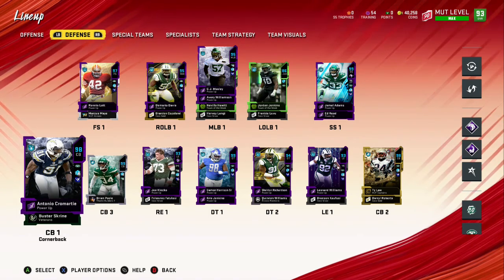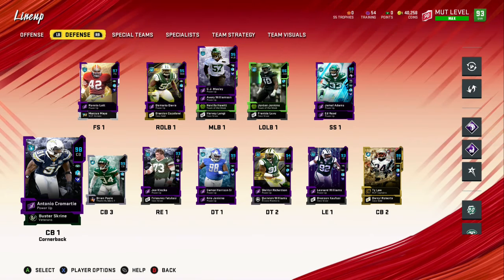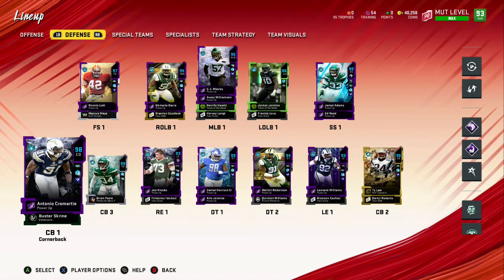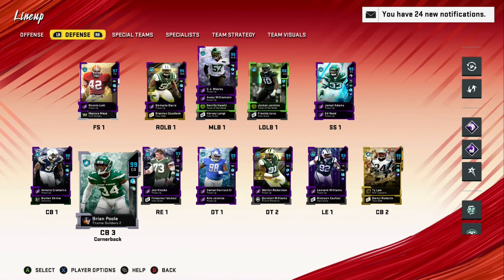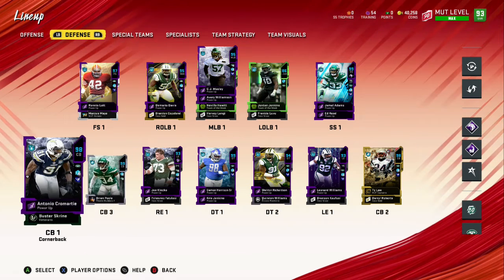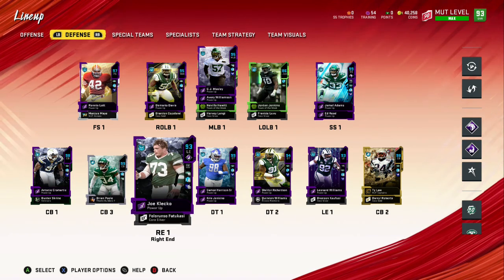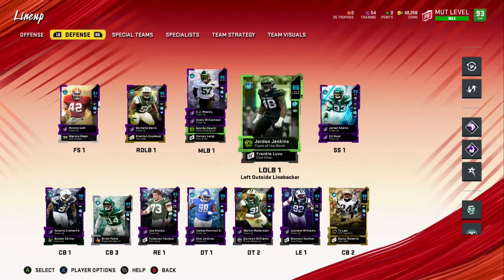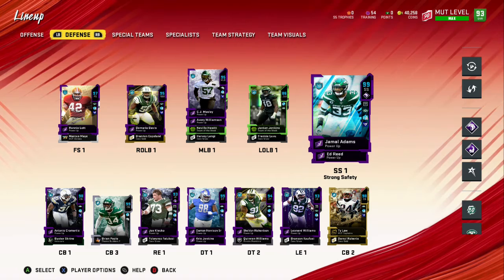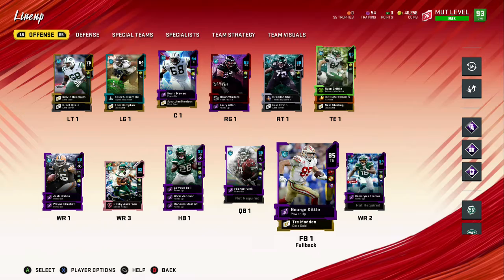He played a lot of number one corner as well. But if we get Darrelle Revis in this game, this would literally be the most stacked corners ever — we'd have Ty Law, Brian Pool playing slot, Antonio Cromartie at number two, and Darrelle Revis at number one. We'd have the best DBs in the game: Ronnie Lott, Ed Reed, Jamal Adams — it's crazy. The Jets defense is so good.